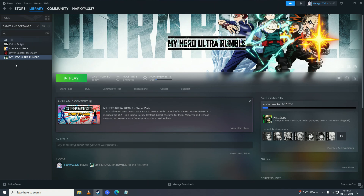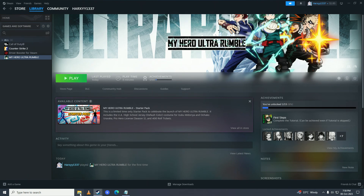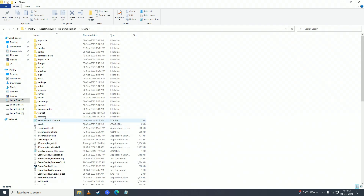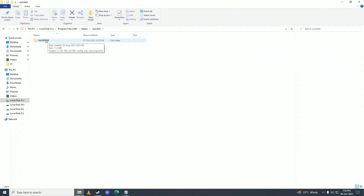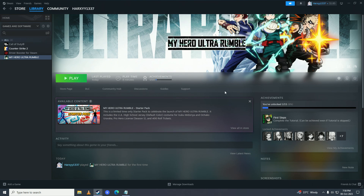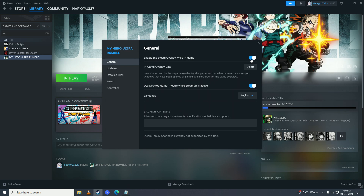If that doesn't fix your issue, you can try to delete the saved game files of My Hero Ultra Rumble. Open up File Explorer, go into C drive, Program Files (x86), go into Steam, then User Data, go into that folder, go into Config, then Library Cache, and delete the file named 1607250. Launch the game and check if that fixes your issue.